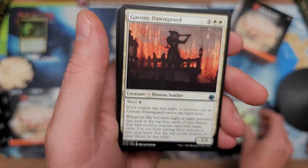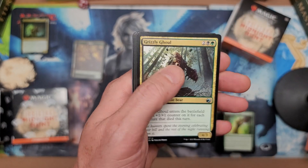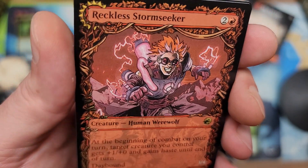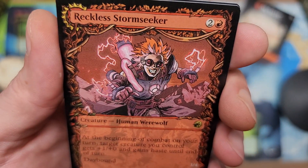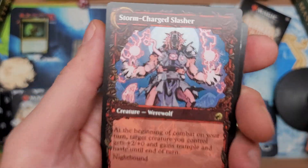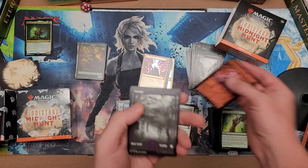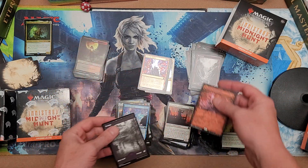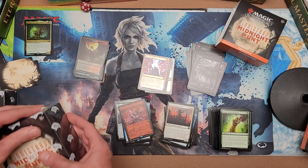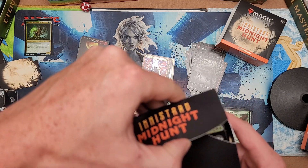Let's see what else we got — Gavony Dawn God? Defend the Celestus, Grizzly, and Reckless Storm Seeker. Get a load of this guy — that's Joey when he's lost all freaking control, that's what's going on right there. More power! Storm Charge Slasher — oh man, without a freaking doubt that's cool. You got one more to go and then it's on to the Moss boss.